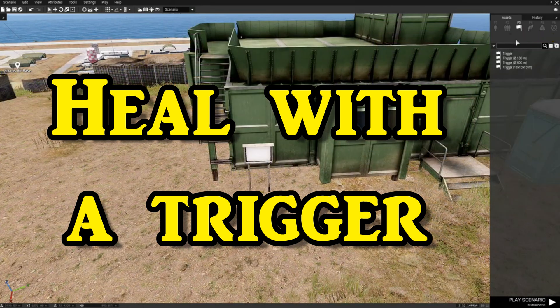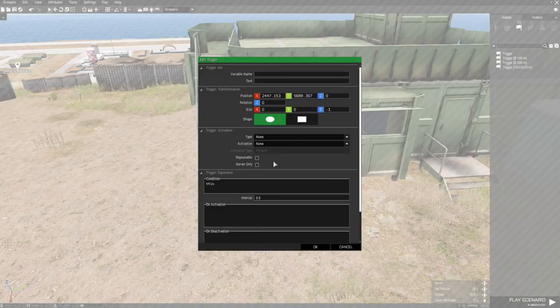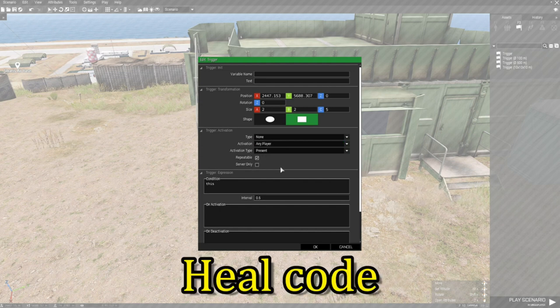Next we're going to choose a trigger without a size, place it in front of the notice board, double-click it, and adjust its size to five, two, and two to make a rectangle. Under activation, set it to any player, activation type is present, and then set it to repeatable so every time you enter that trigger you get the effect.